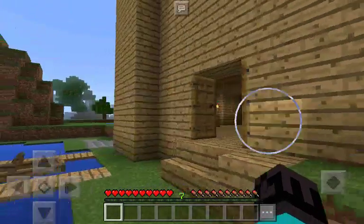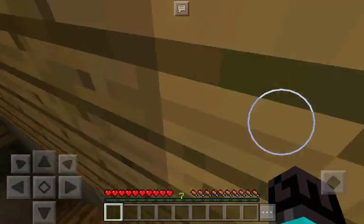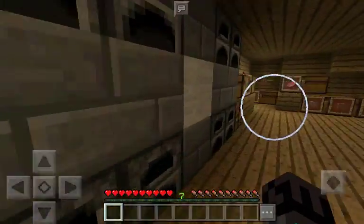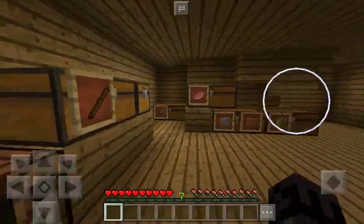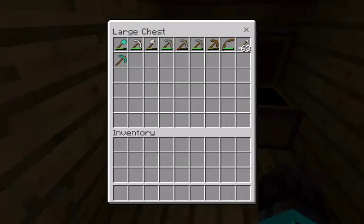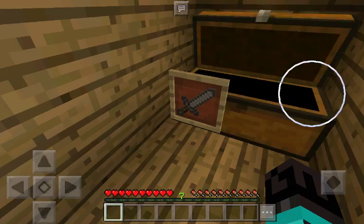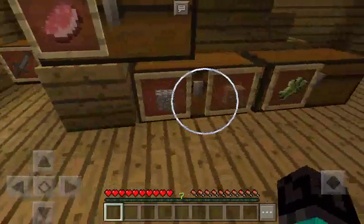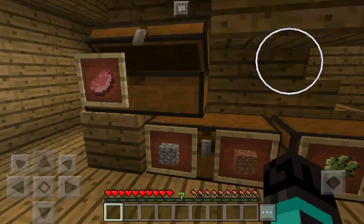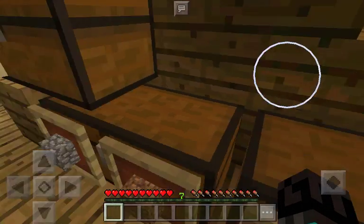So we're gonna explore my new house. If you didn't check out my first world, go check it out. I have this one, this one. This is the short one. And this one is the food one. And this is the black. And this is the other stuff.